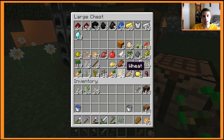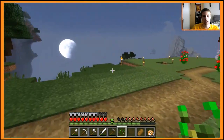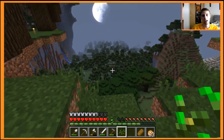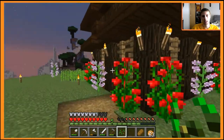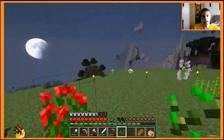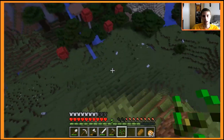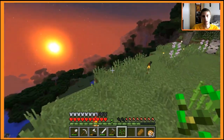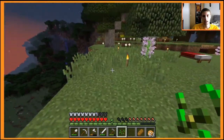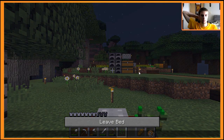I ventured out to the savannah biome which is just over there and got some acacia trees. I also went down to the birch forest and got some birch saplings. I've created a little staircase down to the bottom of our place here and put a little cap on top of it. I'm farming sugarcane so I can trade paper for the map to find the dark oak dungeon - the new dungeon in this upcoming update.